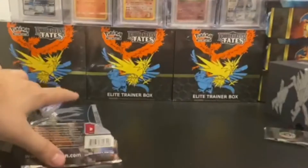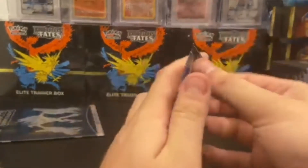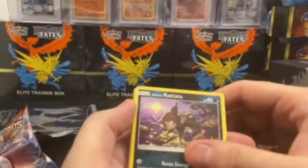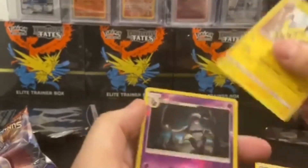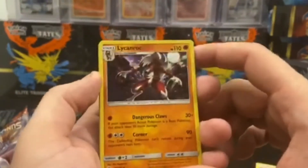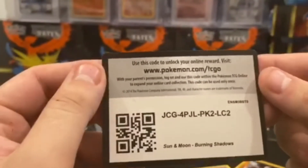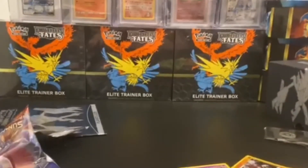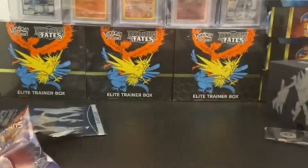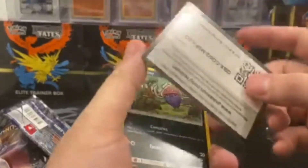I wonder if this is blinding people — it is very reflective. That Porygon looks pretty good. Rattata, Charmander, Panzer, Pikachu, Dusclops and Lycanroc — my bad, it's actually holographic, cool. And the code card. Sorry, the camera keeps moving — my table isn't sturdy enough, but this is the best part of the house for recording so that's what's gonna work. Code card right there.